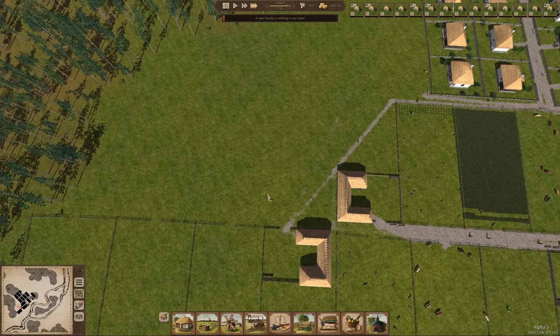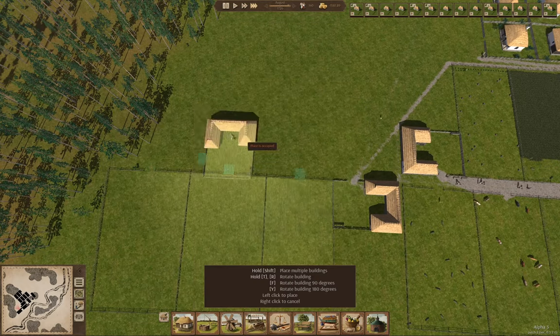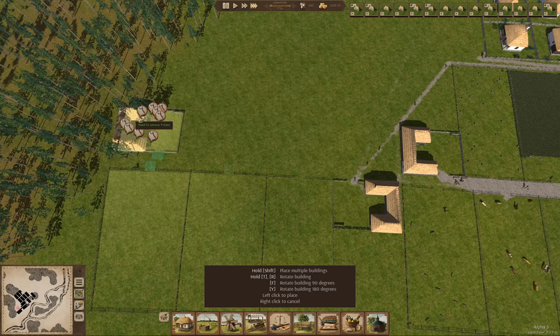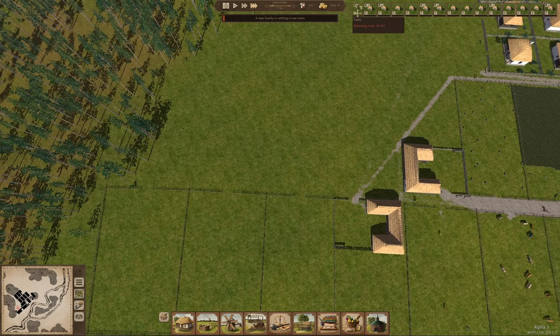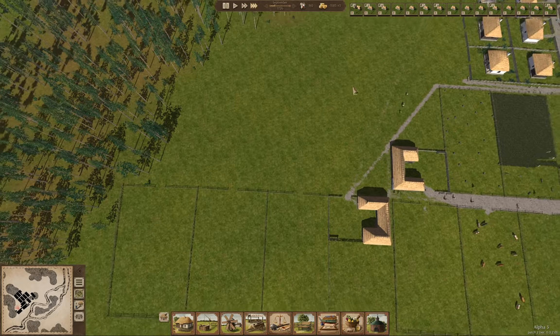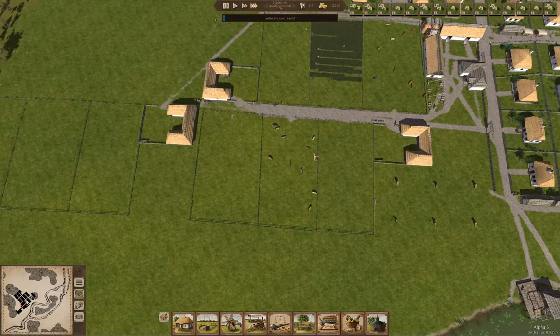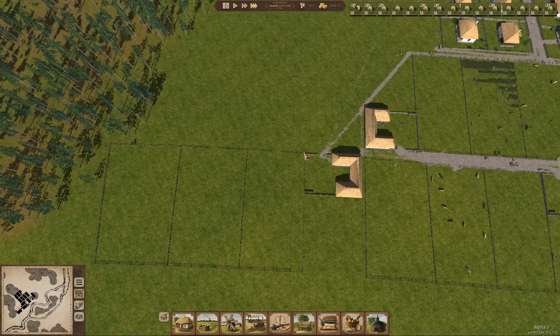So we're going to have another set of fields. I'm going to grab another farm building and put it here, moving it to the front of the queue. We need to remove a stack of trees to build that. I'm going to need two sets of farms growing wheat and hemp, and once I have that I'll put up a flour mill and a few things like that — then we'll be able to do quite a lot, like have flour and that sort of thing.